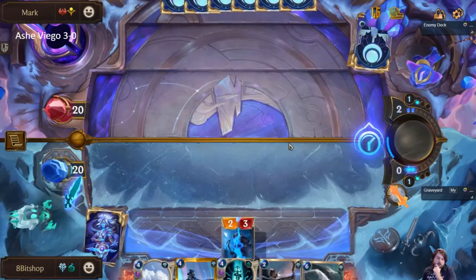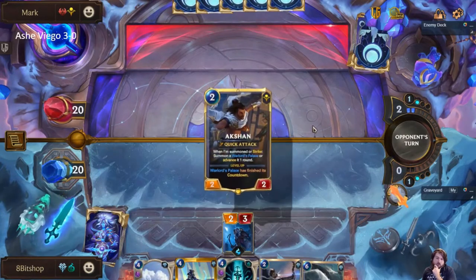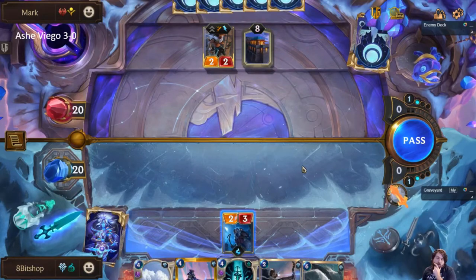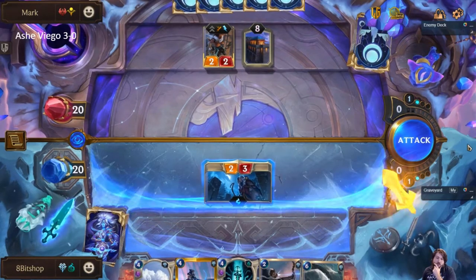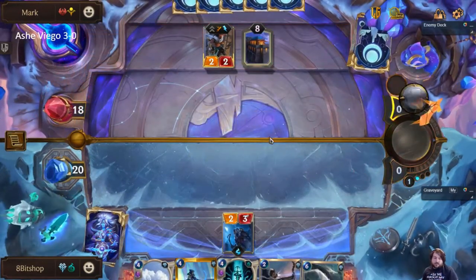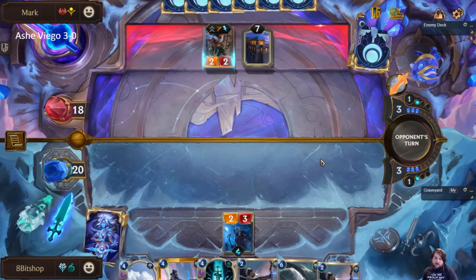This just won't die to me playing my own Avalanche, so it's worth it. They probably have a combat trick. I'm going to chance it, because if they have a trick, they're probably burning it instead of dealing with Avalanche, and I think I'm okay with that.